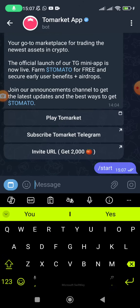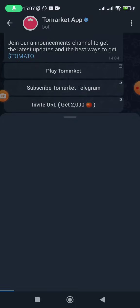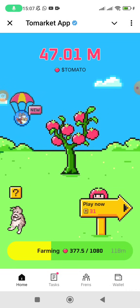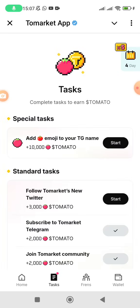Once you send it, it's going to send you a message. Click on 'Play ToMarket' and it's going to open without any problem. Once you get here, click on the task section — there is a task you need to do: follow ToMarket on Twitter.